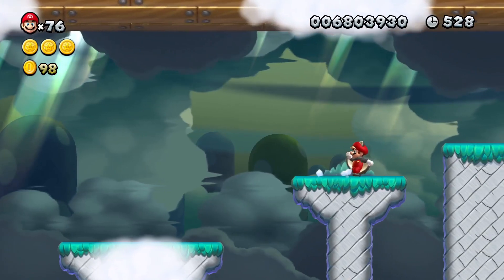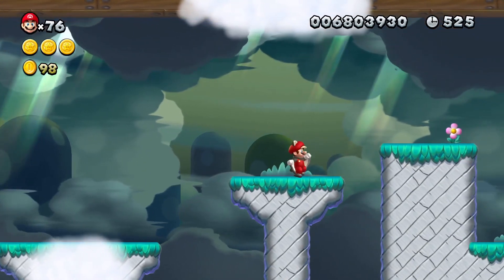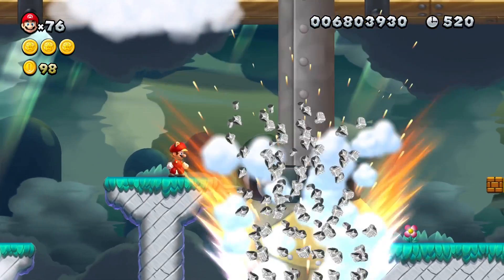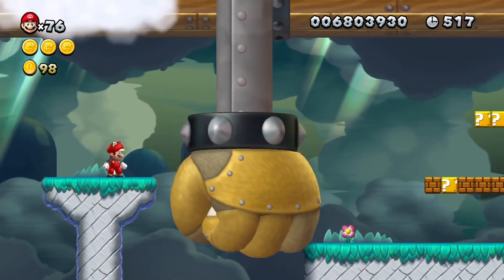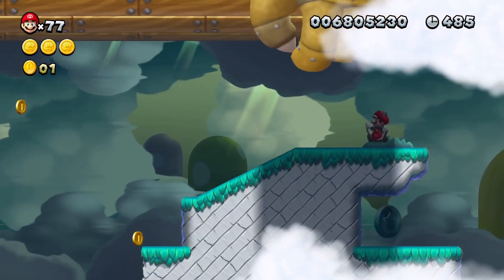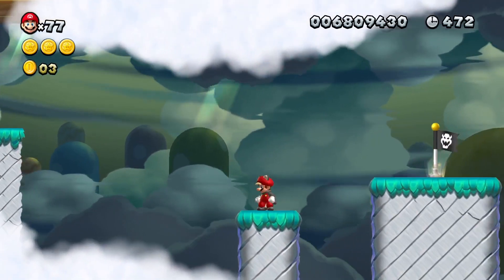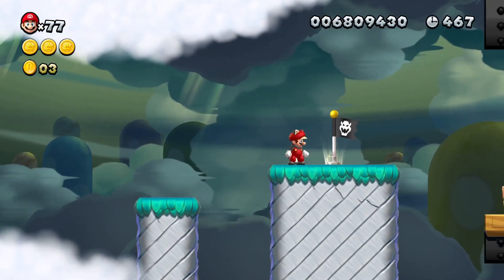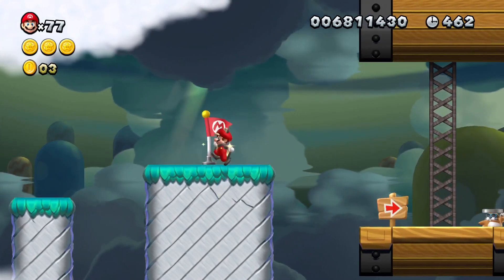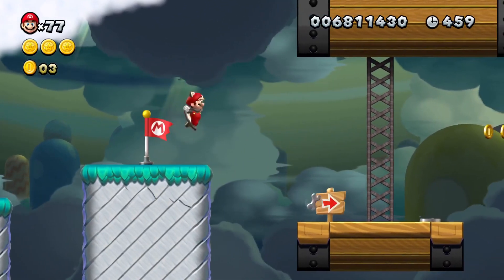Just as you think the hand has given up its crushing mission, it returns even stronger than before, now literally smashing through the terrain in a way no other object in the game can. And then, after a somewhat simple star coin made even easier by the acorn suit you are supplied with, the threat is suddenly over. Instead of any further mega hand shenanigans, the stage stays true to its name and makes the player board the actual airship.